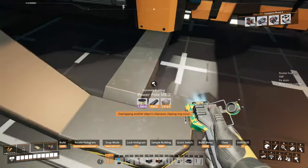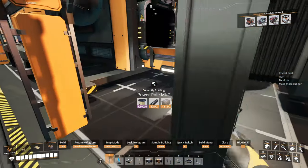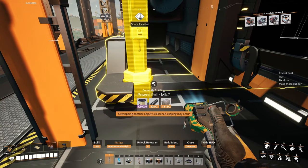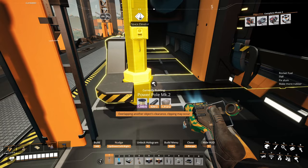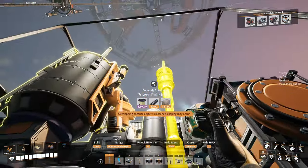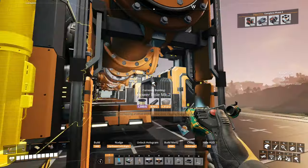We'll go ahead and get power connected here. I like to build it in this back left corner, which can be a little finicky. One thing you can do is lock it and use control nudge — rather than regular nudge, it goes in smaller increments. I like to build it nestled just in this L here where it's not clipping with anything, and it'll connect nicely to the other power poles.